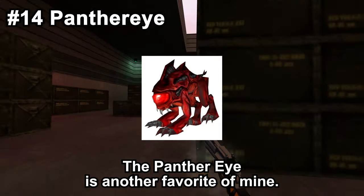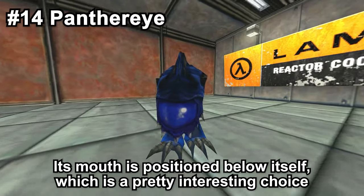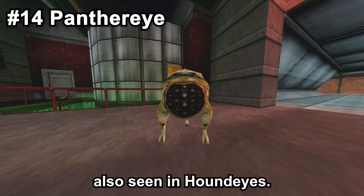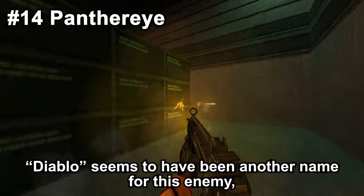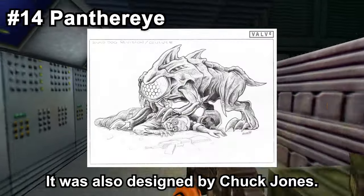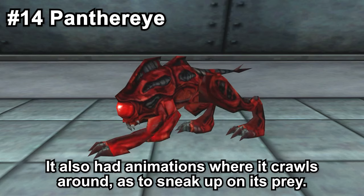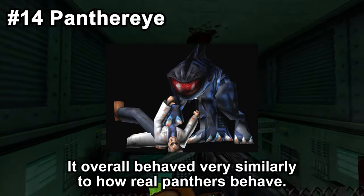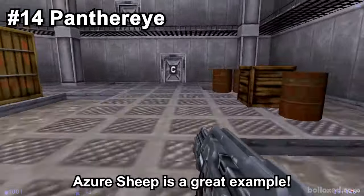The Panther Eye is another favorite of mine. Roughly the size of a panther, it would've thrown its victims on the ground and attacked them. Its mouth is positioned below itself — a pretty interesting choice, also seen in Hound Eyes. Diablo seems to have been another name for this enemy, as that is how it's labeled in the file data. It was also designed by Chuck Jones. It would've been very fast and was able to jump great lengths. It also had animations where it crawls around to sneak up on its prey, overall behaving very similarly to how real panthers behave.